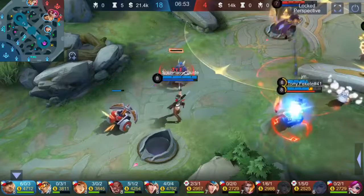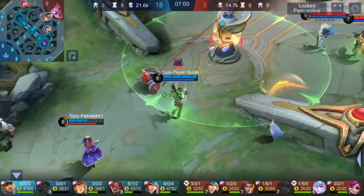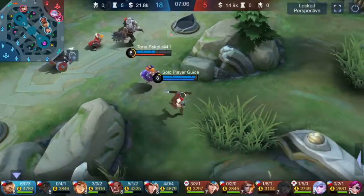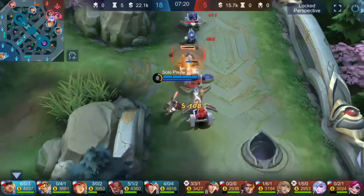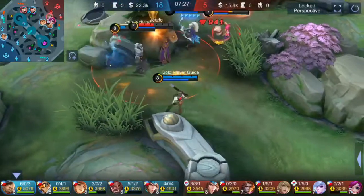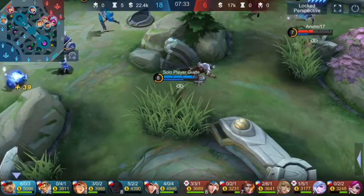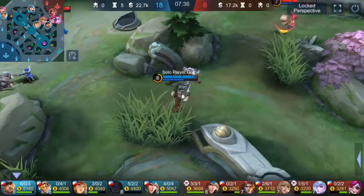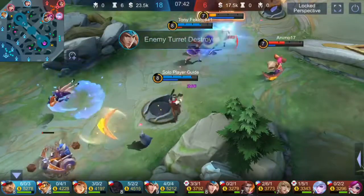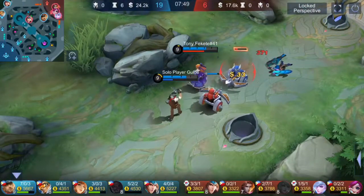Killing the Lord is the ultimate strategy to win. From 7 to 9 minutes, you should prepare to kill the Lord. Look at your teammates' composition and items to see if you're capable. Many times, even after wiping out the enemy, the Marksman left on your team cannot kill the Lord because he only has Endless Battle. If no one on your team can kill the Lord, buy Hasklaw if you are a physical damage hero instead of Endless Battle — any physical damage hero can solo the Lord using Hasklaw.